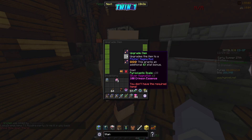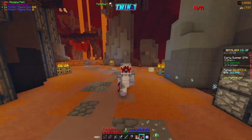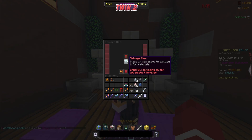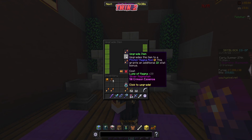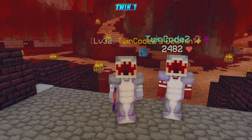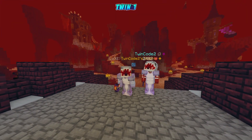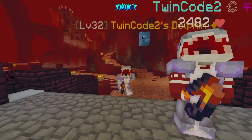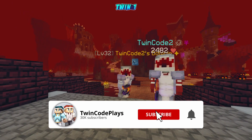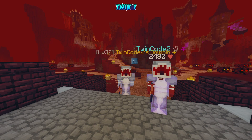For the three-star upgrade I need 100 crimson essence, which I don't quite have yet — but we're getting close. Eventually this will upgrade to the inferno rod where you can add even more stars. After salvaging armor pieces for essence and adding one star to another rod, our fishing rods are looking good — crafted, merged, and stacked with special perks. Thanks for watching, subscribe if you haven't, and we'll see you in the next video!